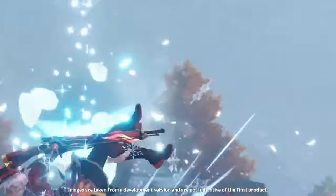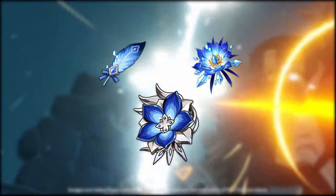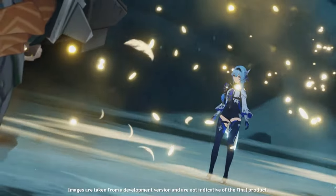The next artifact set is a mixed physical and cryo build. With this we have some options: you can go four-piece Pale Flame but with a cryo goblet instead of a physical goblet, or two-piece Blizzard with two-piece Bloodstained, or two-piece Blizzard with two-piece Pale Flame, then go with either cryo goblet or physical goblet depending on which portion of her kit you really want to boost.